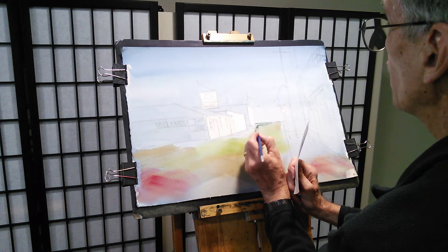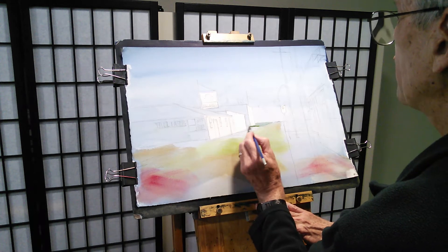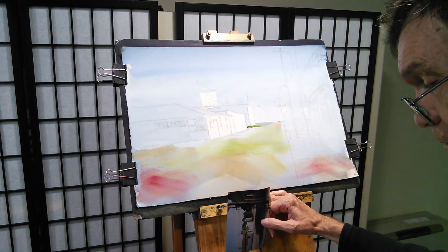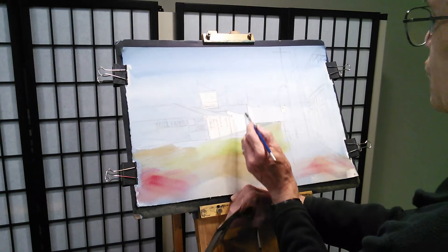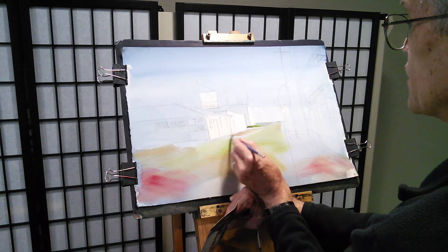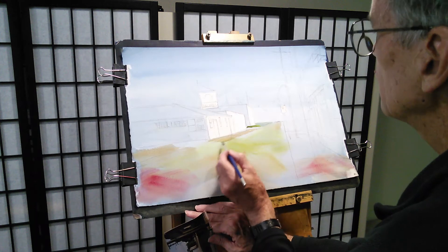That grassy area comes all the way out to the edge of the roadway, right along the base of that jail. I'll try to get maybe a little bit of yellow in there. And then this is where that roadway cuts in behind this building. I normally don't paint sidewalks, but in this case I want to indicate a sidewalk because we don't have a lot of grass or foliage down at the base of these buildings. So I'm just going to paint a burnt sienna color along the base.